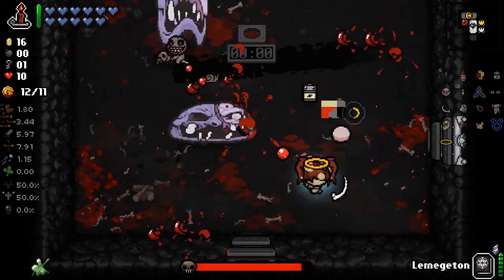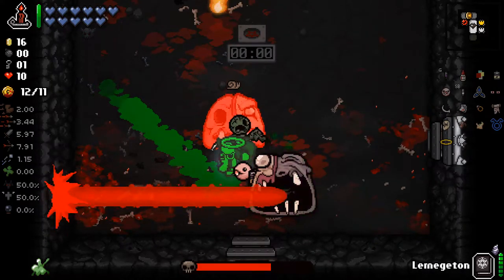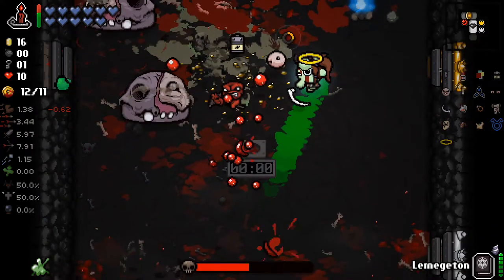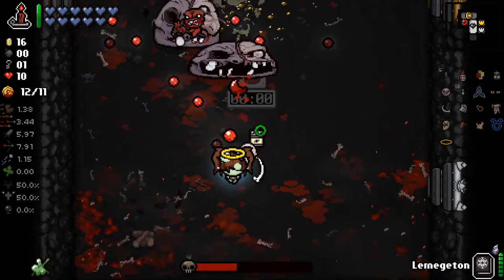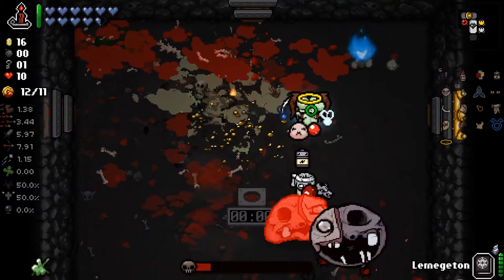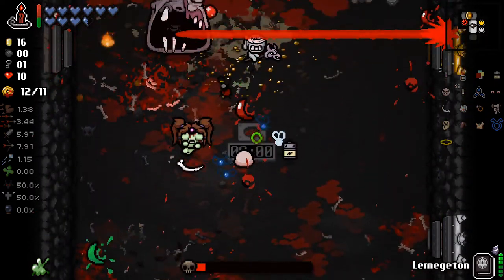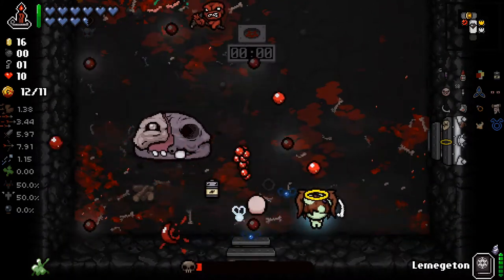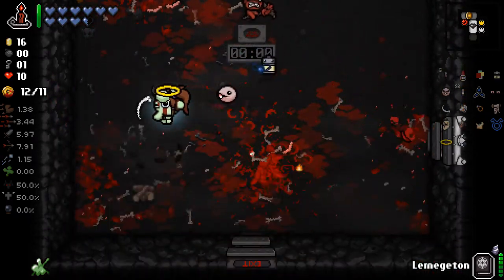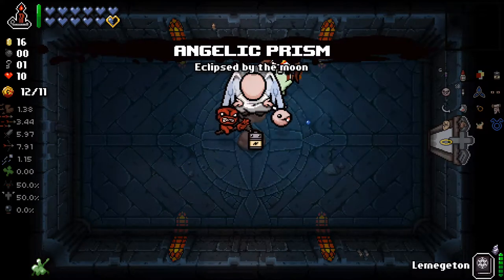Let's just use these flames optimally, and use Monstro here as optimally as possible as well. The bone might deal some damage but that's about it - it's not very effective. We can heal up with the item in my item room so that's nice. I don't fully know what hit me but I think it might have been one of the flies from War. The angel room - not bad, not the worst in terms of having health and flight.